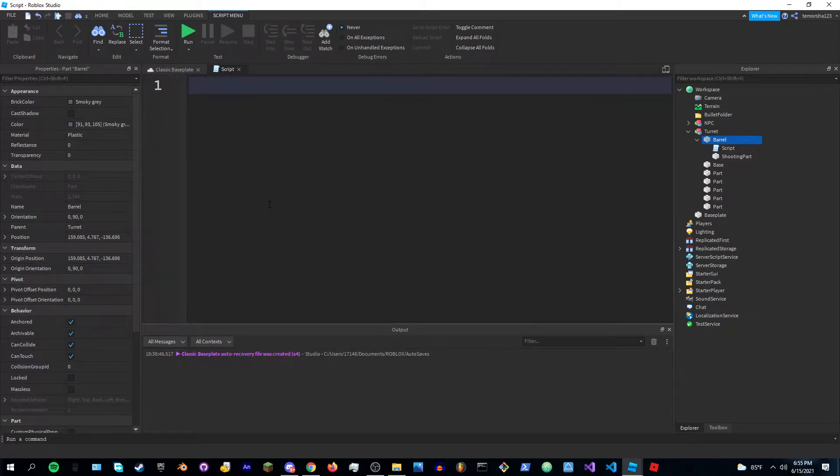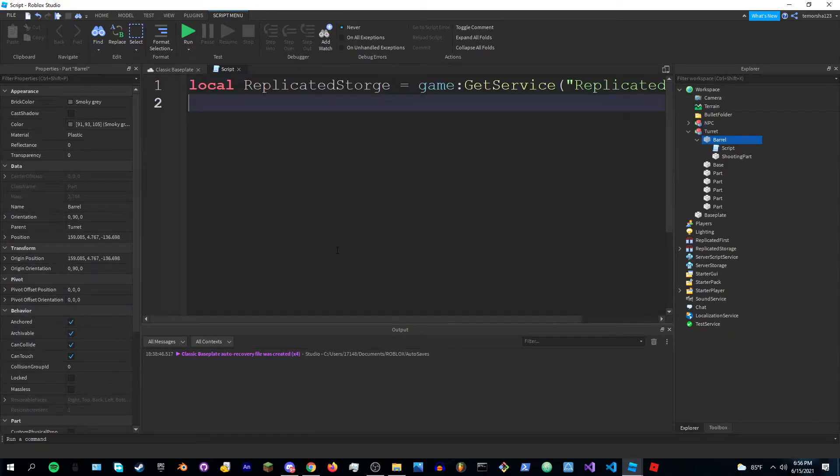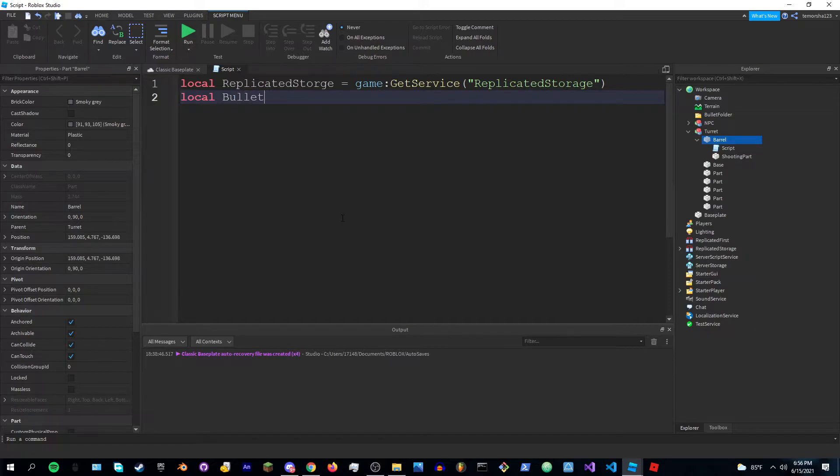First off we're going to identify one service and the bullet. So: local ReplicatedStorage equals game:GetService('ReplicatedStorage'), and local bullet equals ReplicatedStorage:WaitForChild('Bullet').